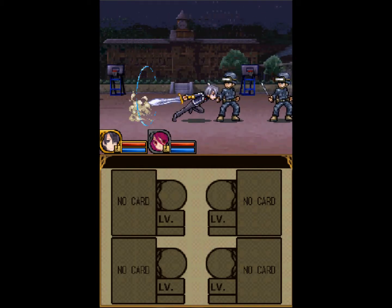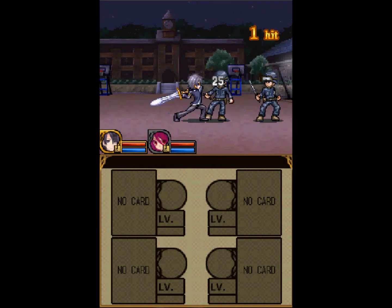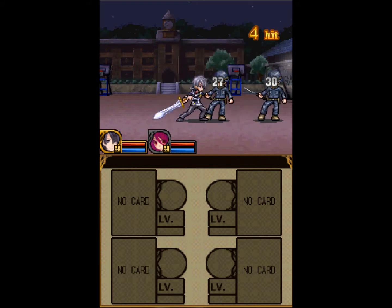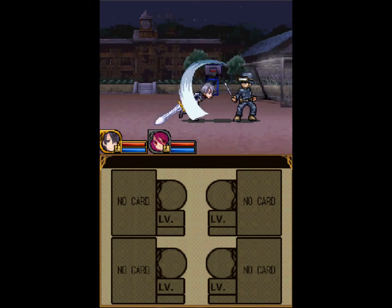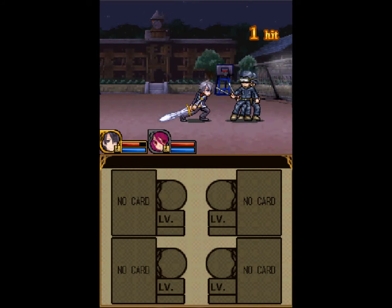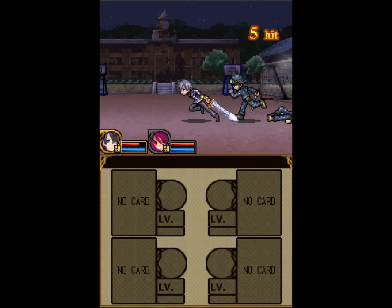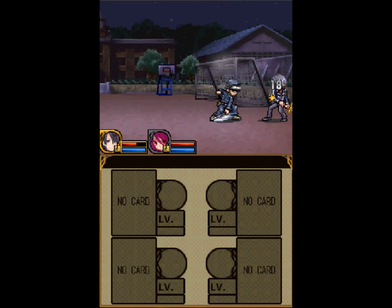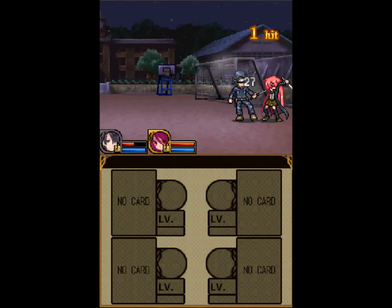Are you guys just fine with the fact that we left that other girl back at the cafeteria? Like she doesn't have any care or matter to anything? Like, hey, let's bring you out here in the middle of nowhere to fight random SWAT soldiers for no reason, but we'll leave your friend back at home so she'll be safe. And when did I learn to sword fight?